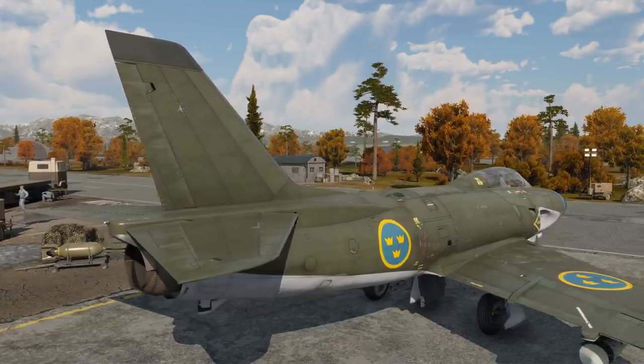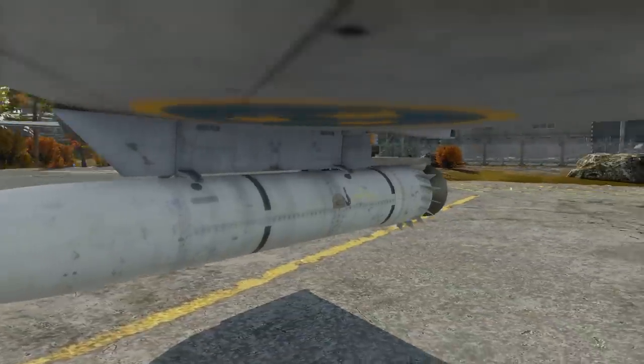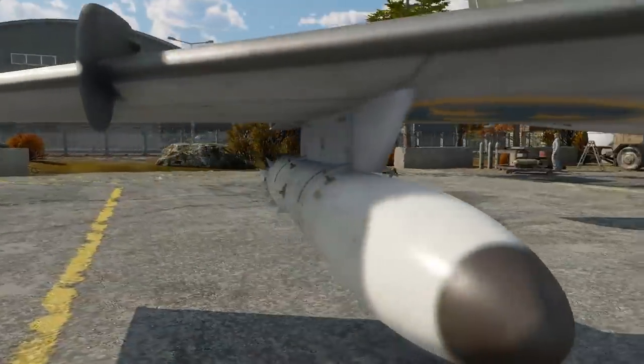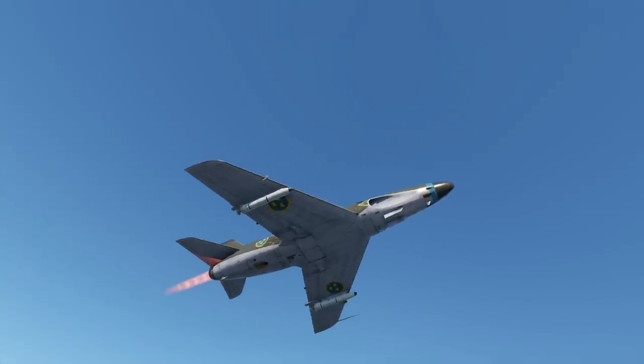The A32A has received chaff in the update, which would be very useful if it consistently faced radar missiles — but the only radar missile it can encounter is on the Demon, and almost no one is playing that.